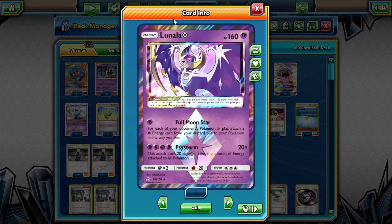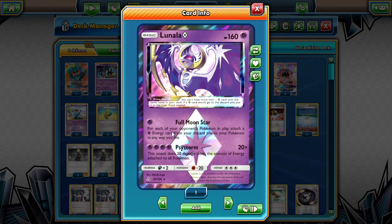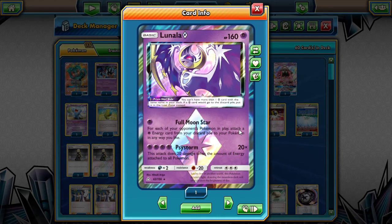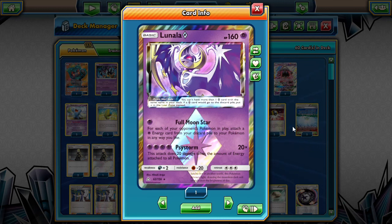We have Lunala Prism Star, which is becoming my favorite. It has Full Moon Star, similar to Solgaleo Prism Star. It gives you energy based on your opponent's Pokemon in play, which can be up to 6 Pokemon. Attach a Psychic Energy from your discard pile to your Pokemon in any way you like. Now this is an amazing attack - Full Moon Star. That is amazing.